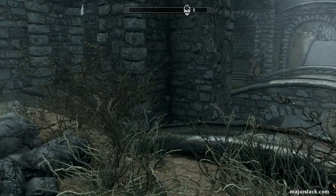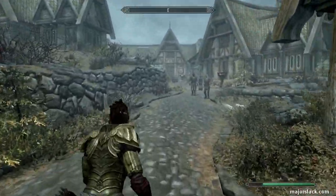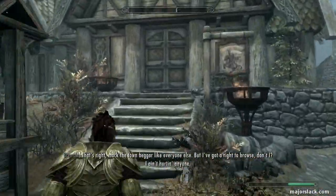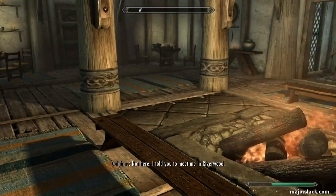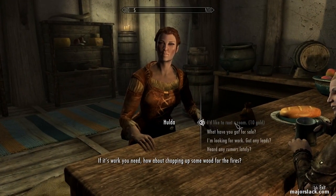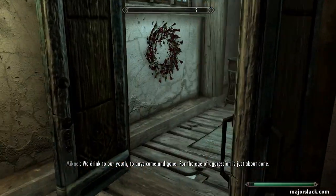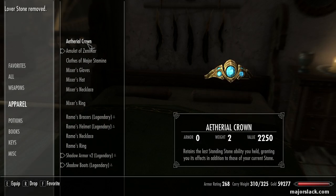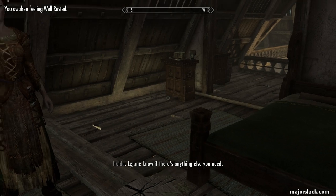Now for this operation we need a master smithing trainer. Because once we start cranking out the dwarven bows, those guys at the War Maiden won't have enough money in their inventory to buy all the bows. But if we buy some smithing training, that puts money into the trainer's inventory. But first, let's get the Well Rested bonus. Now everything is exactly as it was before with our Ethereal Crown — all we have to do is take off the crown, removing the Lover's Stone.